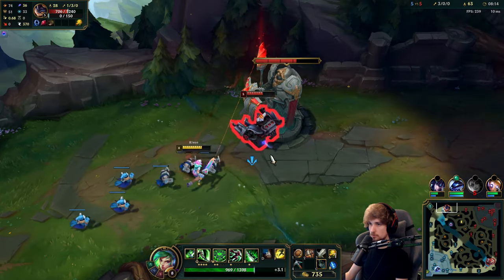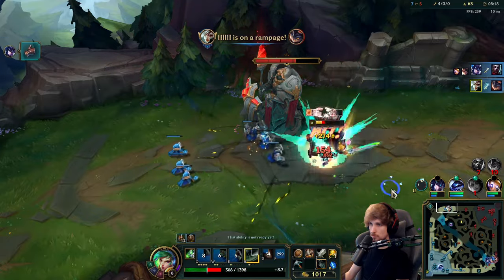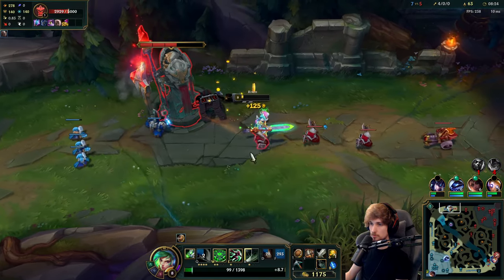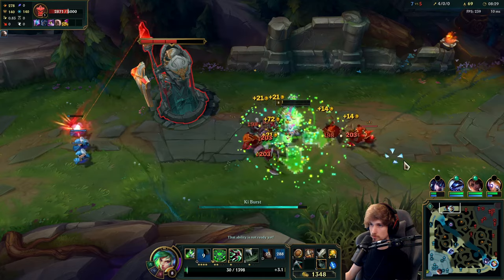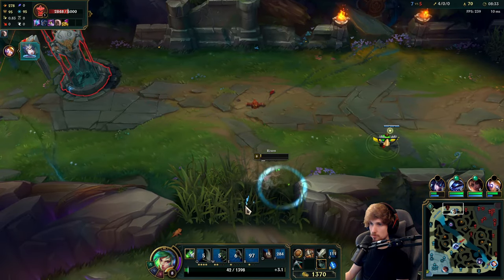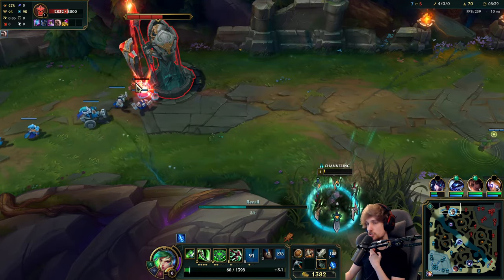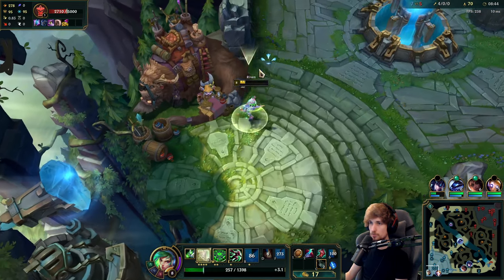Now we dive. I am actually trolling — I'm dead? No, I'm not dead. I would have nearly died. We go back here — 4 and 0. I nearly died because I flashed, but I had the disengage tool. So that just came down to how lucky I could be.